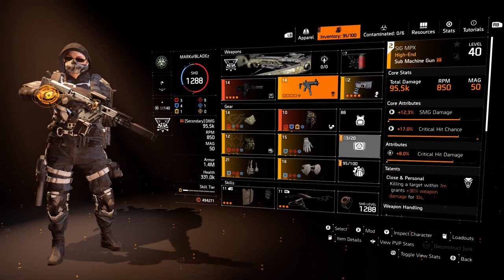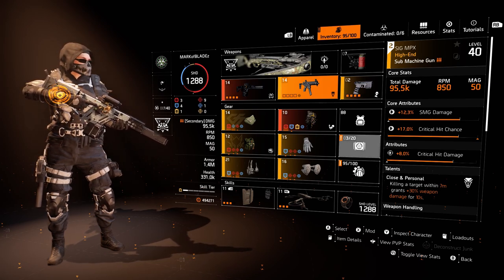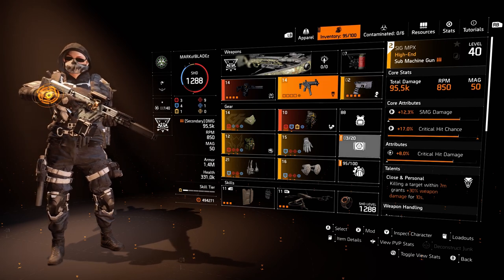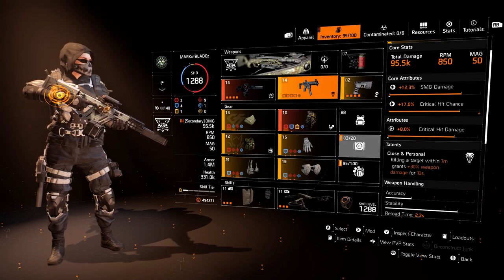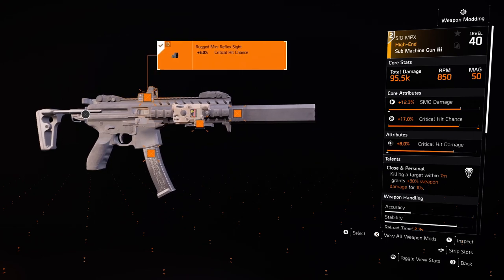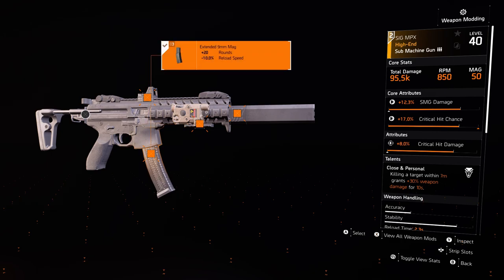Our secondary is the SIG MPX, my favourite SMG apart from the Lady Death. We have 12.3% SMG damage, 17% critical hit chance, and 8% critical hit damage. We have Close and Personal, which is a great talent for chain killing — killing a target within 7 meters grants 30% weapon damage for 10 seconds. Attachments: crit chance on the scope, crit chance on the laser pointer, crit chance on the muzzle, and the extra 20 rounds magazine.